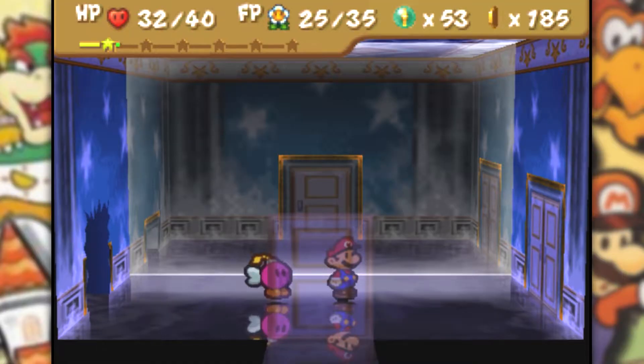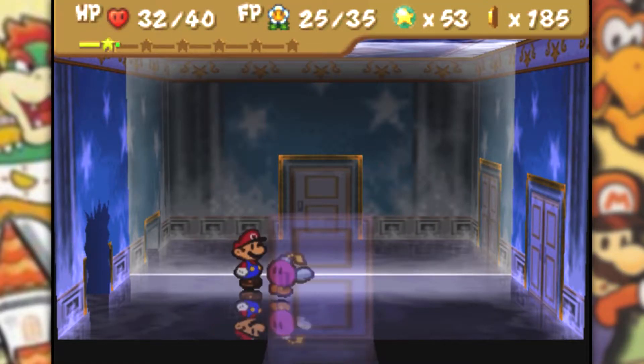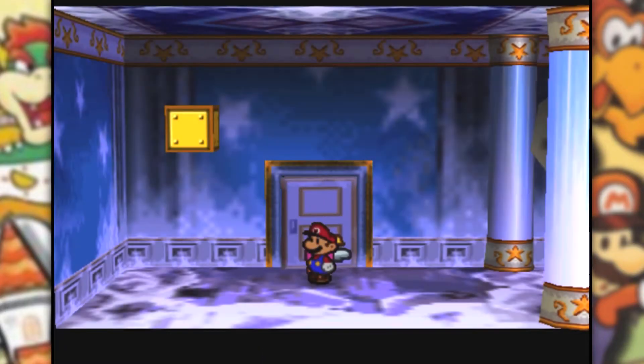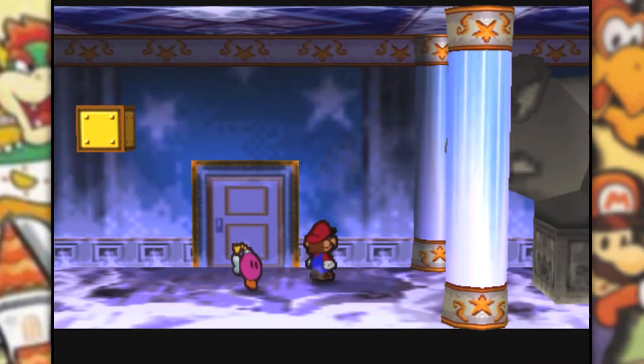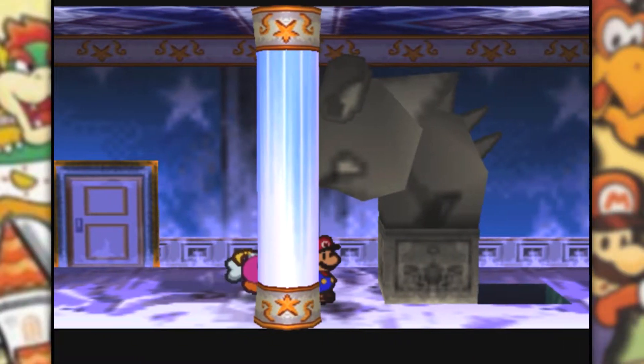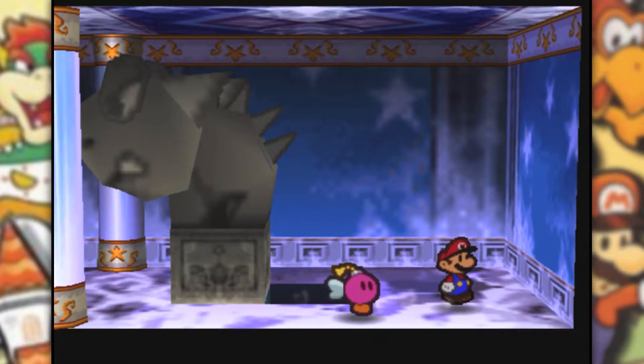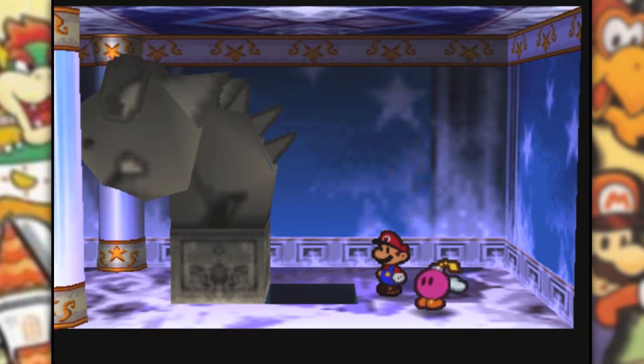Hey, what's up everyone and once again, welcome back to Paper Mario. Last time we continued our exploration through the Crystal Palace and we opened up this little room right here, went across the hall into the mirror dimension room thing, pushed a small dinosaur statue and apparently that has moved this one right here. So in this episode, we're jumping on in.